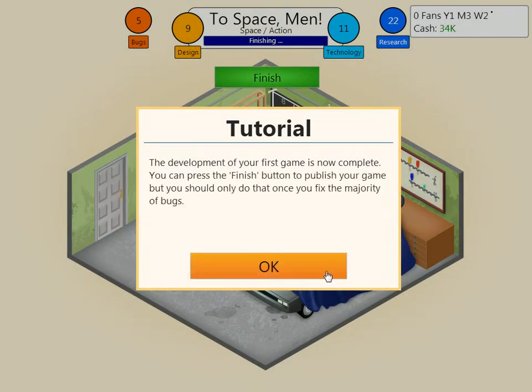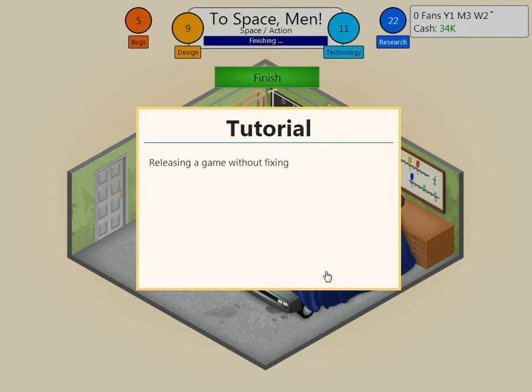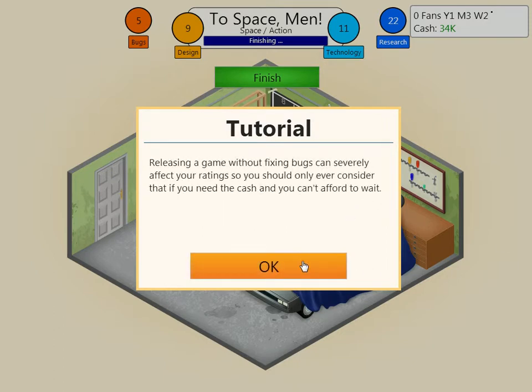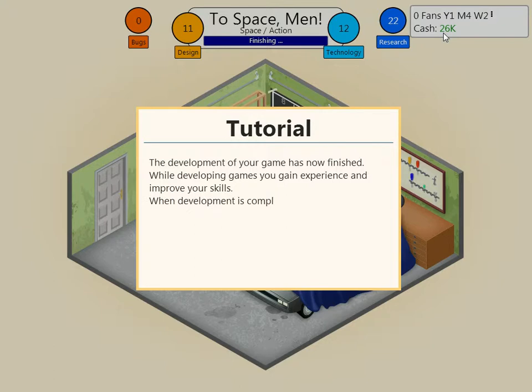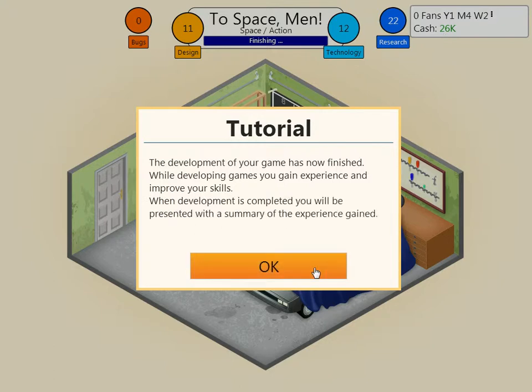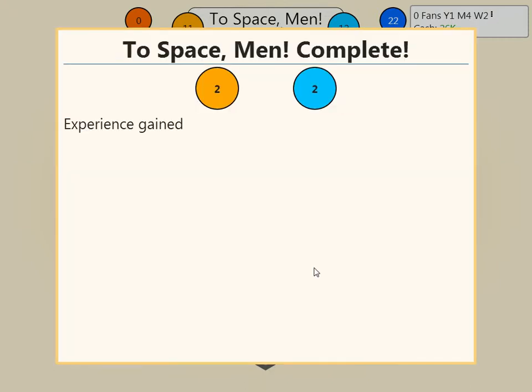The development of your first game is now complete — push finish to finish it, only when you're done with the bugs. Releasing a game without fixing bugs is bad. Oh, another bug — come on, Fridge, get it together. You can see that we've only done one game and we're down from 70k to 26k, so you've got to be careful. Your games actually have to be good. New topic, new combo — great combo.